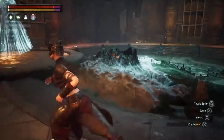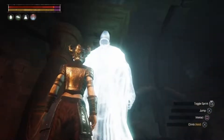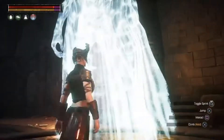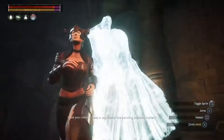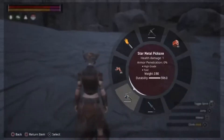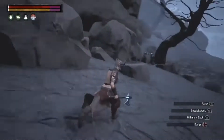Go up to the white ghost and when we talk to her she'll give us the catagraph, which is the map. When we learn this we can actually learn the map, so we can start now and get the materials so we can get the map up and running.